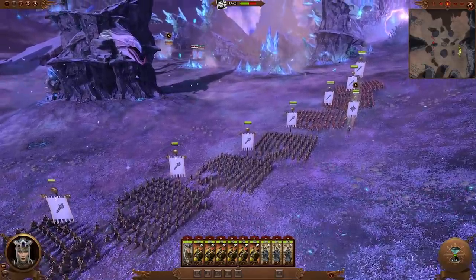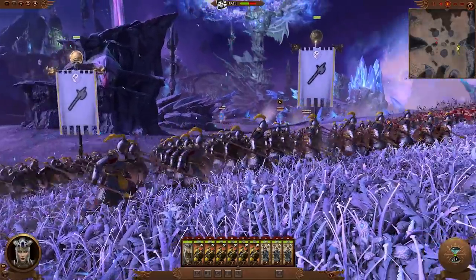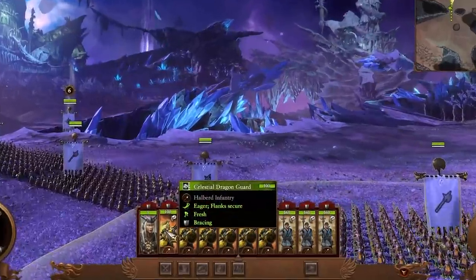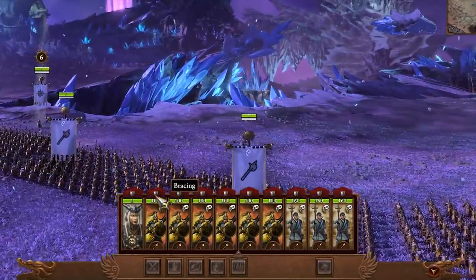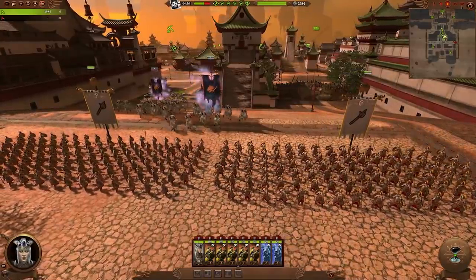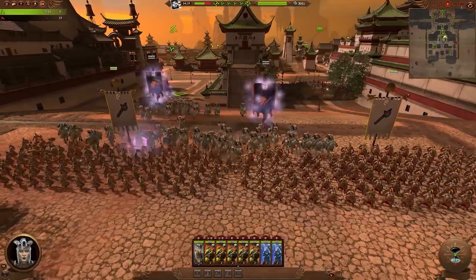Knowing how far you can push your units is important for any general. You can now see if your troops are in a braced stance by this shield icon. If your men are braced, you can be more confident that they can take the brunt of a charge with minimal casualties.